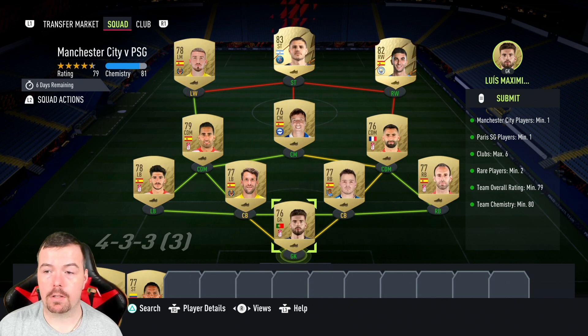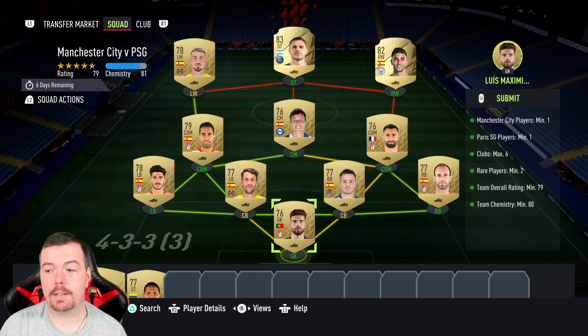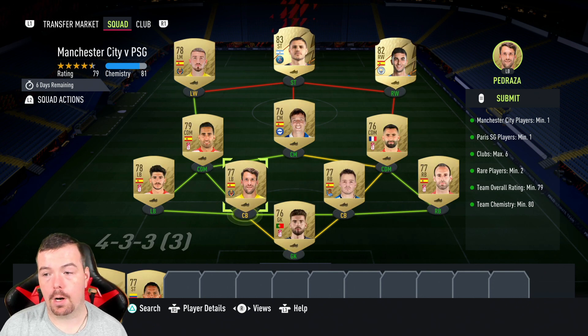Rare players minimum two — obviously the Man City and PSG players. Team rating over 79 — we're on 79. You can lower some of these gold players. Team chemistry of 80 — we're on 81. No position changes or loyalty required, just strong links. And we have no center backs.